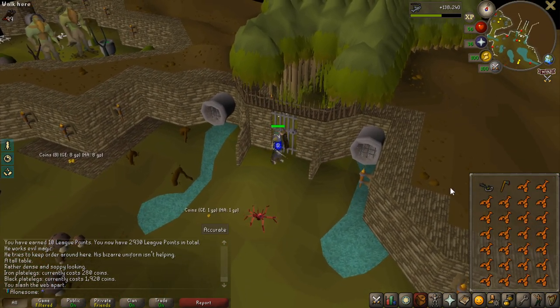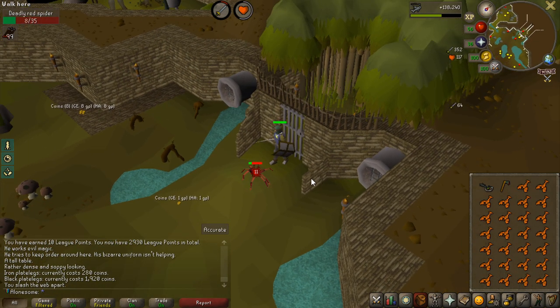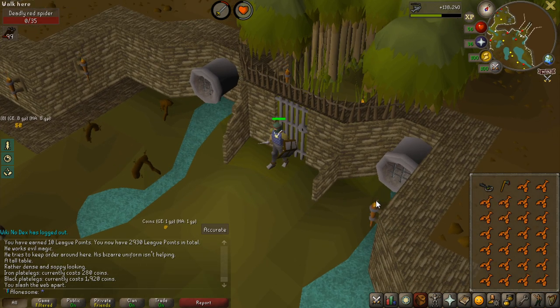I actually have 3 Mossy Keys in the bank, so I am going to try to kill the moss giant boss, Bryophyta. And if I die, it is not the end of the world — I do have 2 other keys.